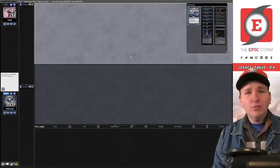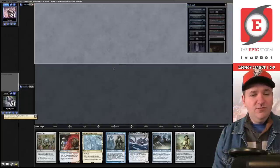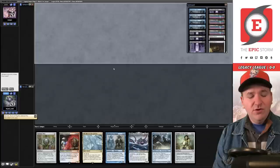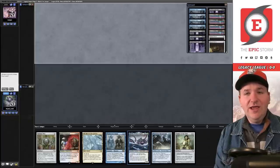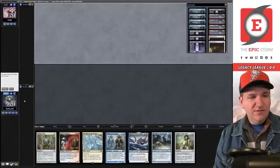Welcome to Match 1 — we're revealing our Gyruda. We have first-turn Chalice of the Void, we have a Gardens, and we actually have Gyruda in hand, so we don't even need to get one out of the sideboard. We're really just looking for mana — I could grab a monolith. I think we keep this; I'm not entirely sure.